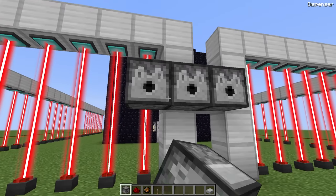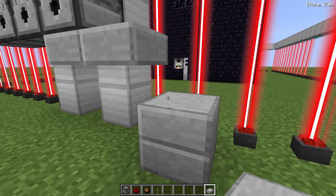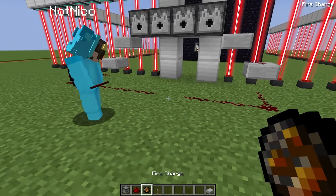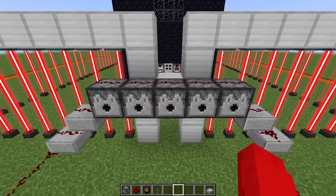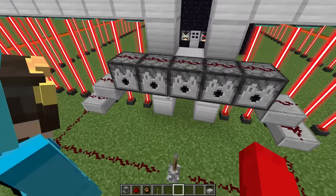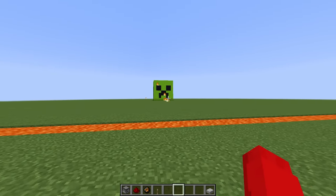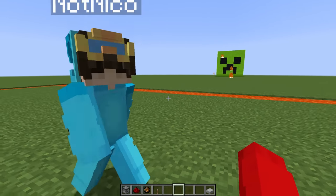They place dispensers along the top and use slabs to angle them downward, then run redstone along the top meeting in the middle. A lever activates all dispensers simultaneously. They load fire charges into each dispenser and test it, launching a barrage of fireballs toward the creeper egg.